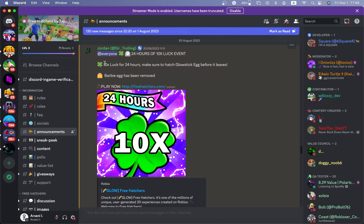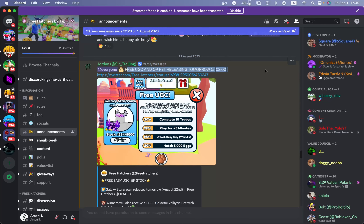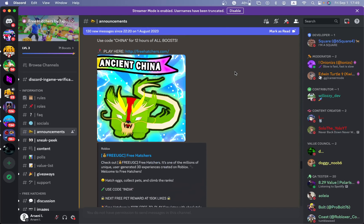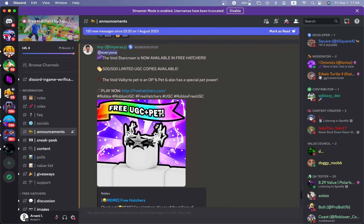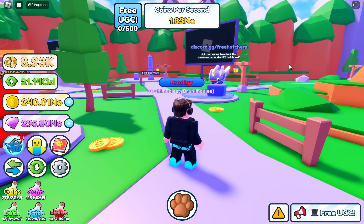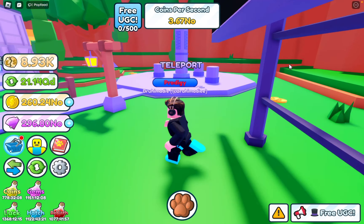Glow Stick event, 12 hours each boost. New QA testers - 10 times luck?! There's no way they added 10 times luck! 24 hours of 10 times luck - I swear they're playing with me. There's no way they added 20 times coins AND 10 times luck. There's also a new UGC Ancient China update. OP Fruit Egg - there are just so many updates. There are only 500 of this UGC pad, so it's definitely pretty rare.